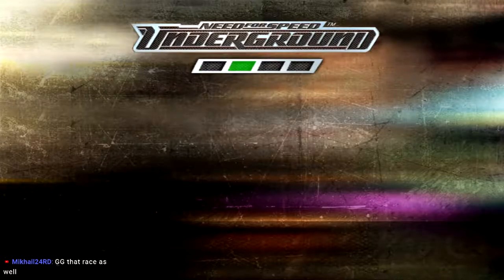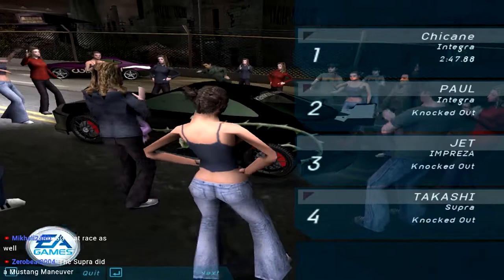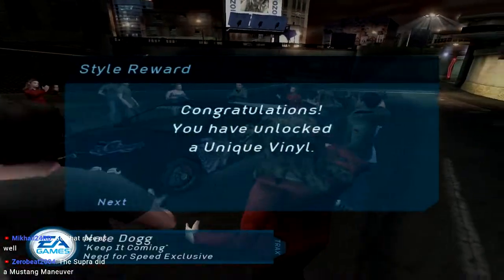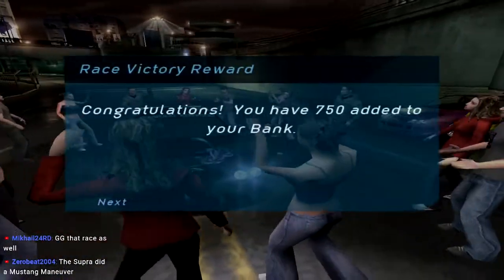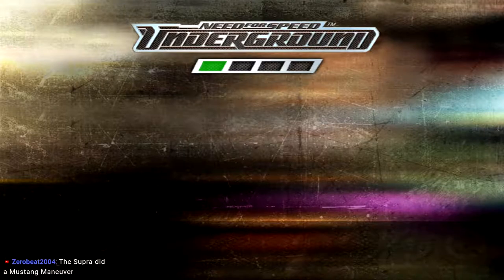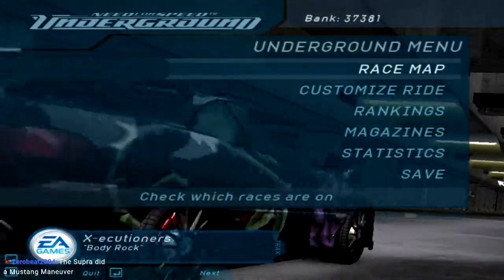Pretty much — he ended up killing himself. The Supra did a mustang maneuver. Ooh, we've unlocked a new unique vinyl — Koenig vinyl, Nitrous Express. More money. Ooh, the Mitsubishi Eclipse. Oh yeah. What's next?